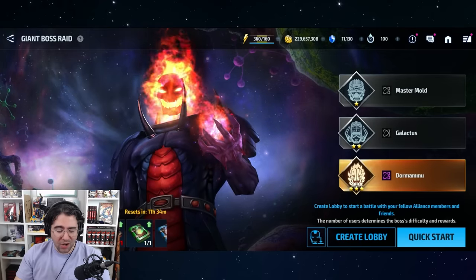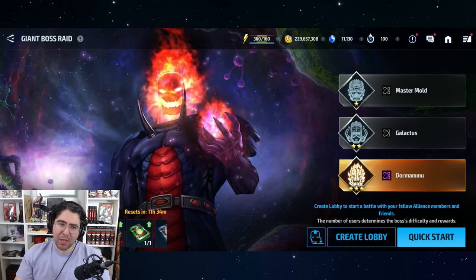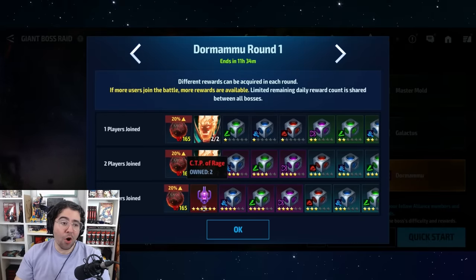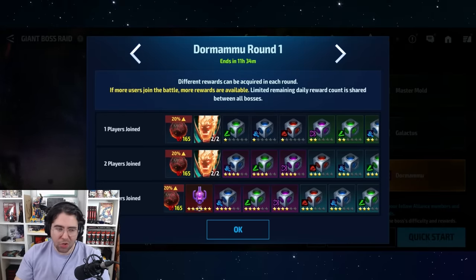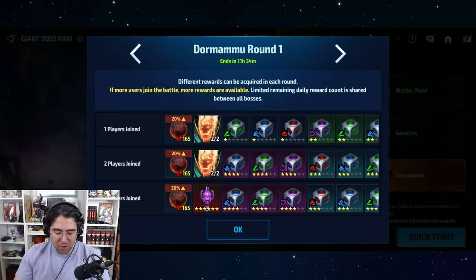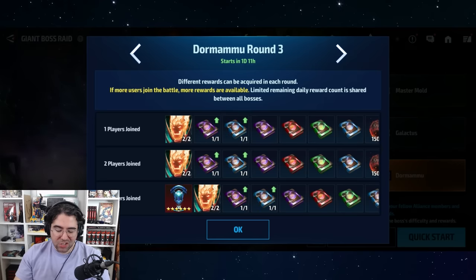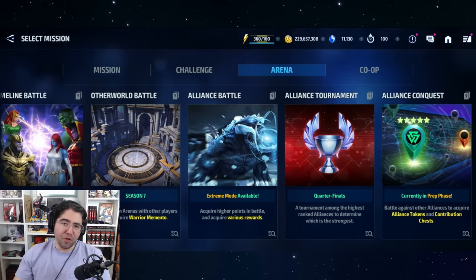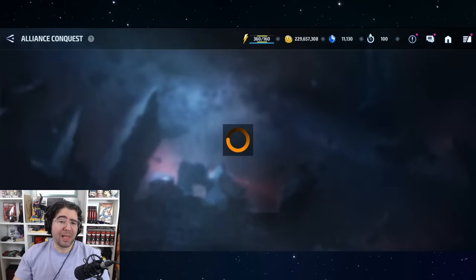Another option is GBR. I don't recommend Master Mold or Galactus, but Dormammu has a chance to drop a CTP — only if you play with two other players, not solo and not with just one buddy. The daily rotating CTP chance increases with more boost points used. This is extremely rare; I've personally never gotten a CTP from GBR, but other players have gotten multiple, so it is technically real.